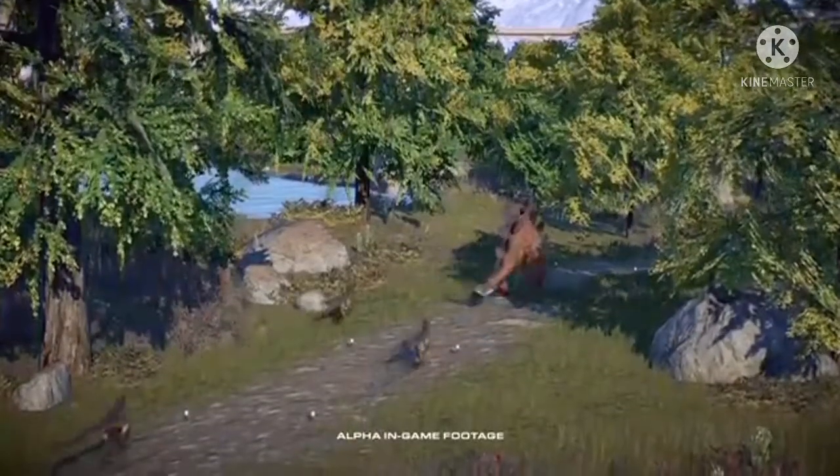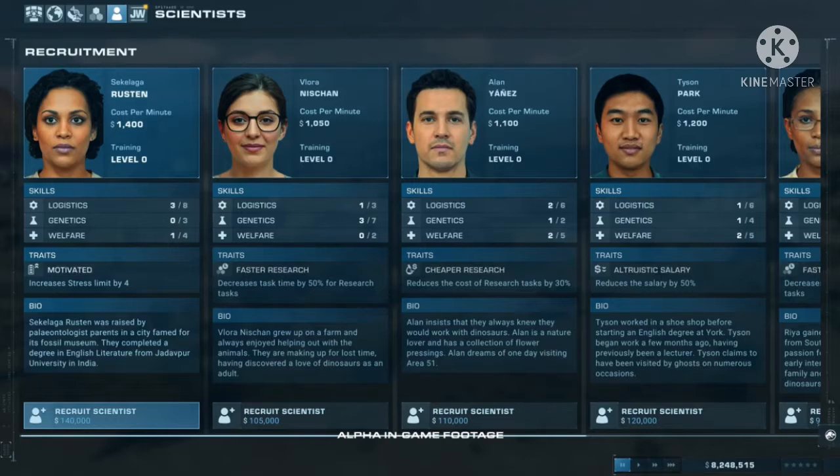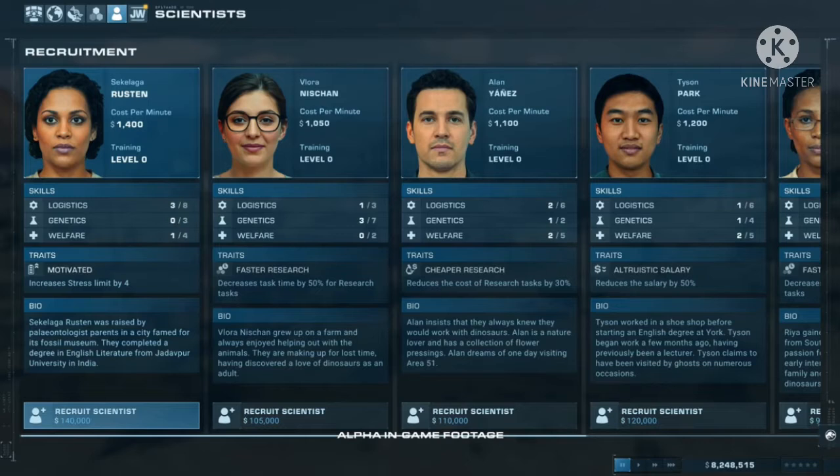Now for the guests and human management. Unlike the first game's three factions — science, entertainment, and security — it looks like this game will work similarly to Planet Zoo, where you hire individual scientists and security staff. If you give them too many jobs and they get too worn out, they'll actually start to sabotage you. Hopefully that doesn't mean releasing dinosaurs like the entertainment faction did in the first game.